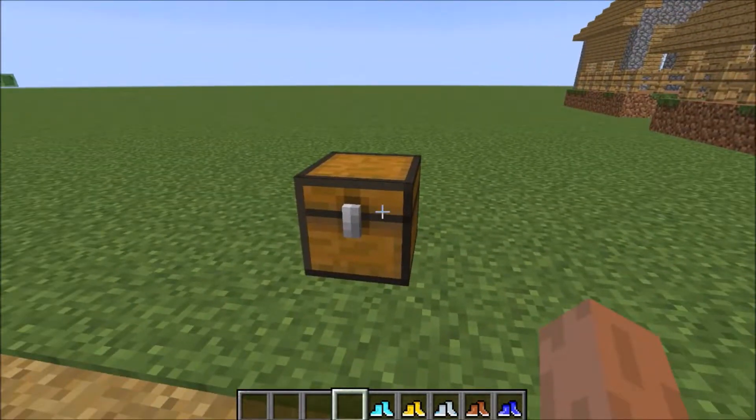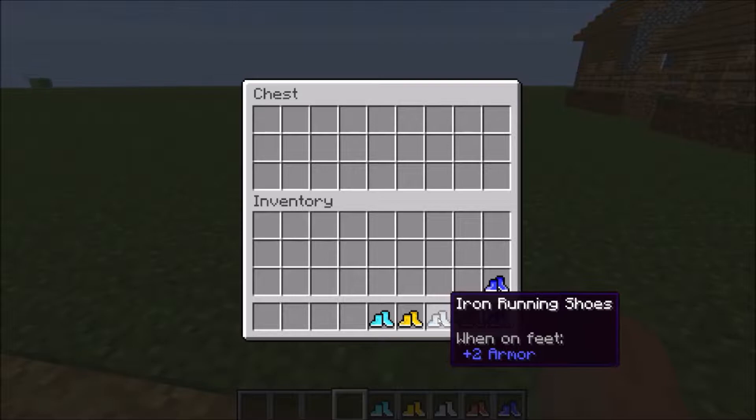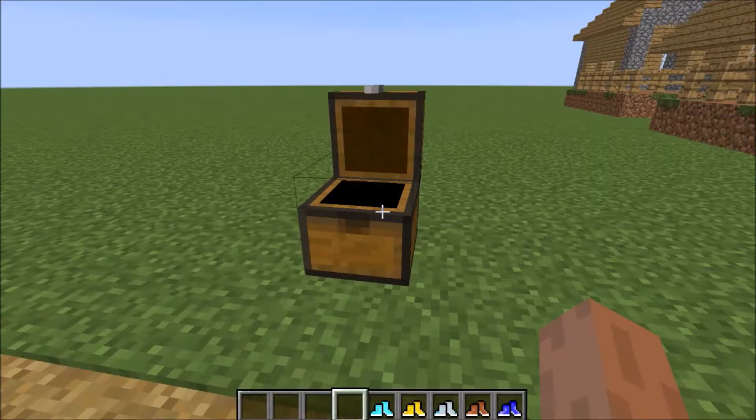There's five different types of shoes. You got your basic ones, leather ones, iron ones, gold ones, and diamond ones.